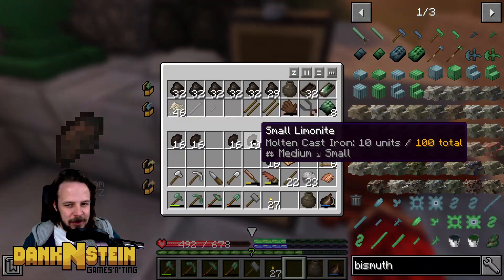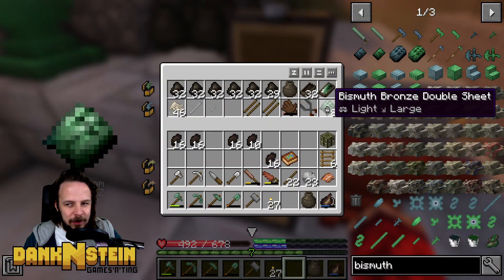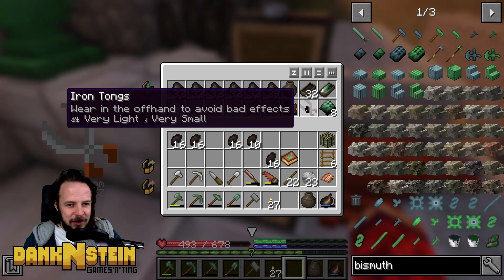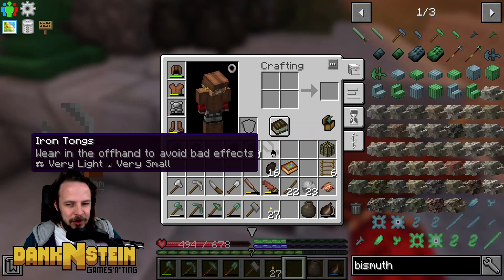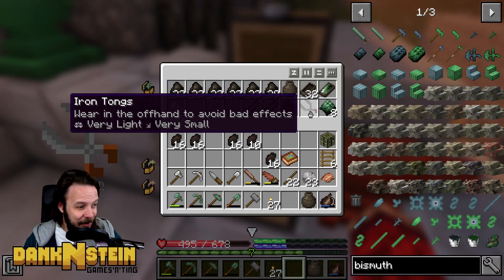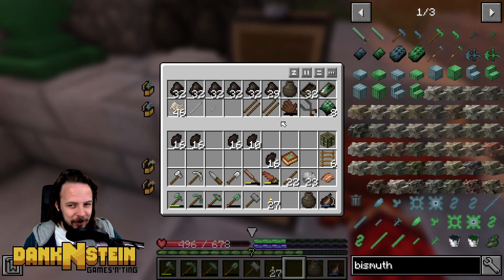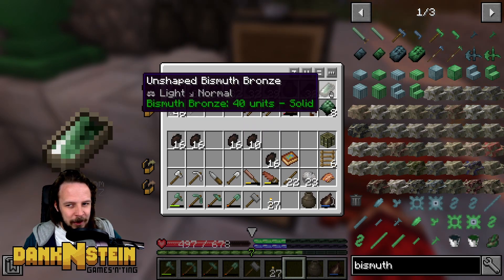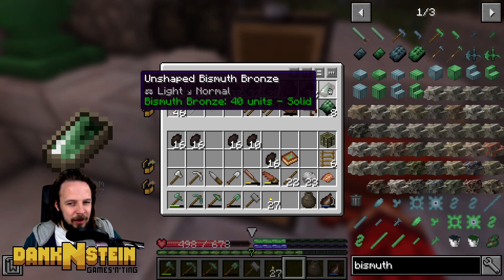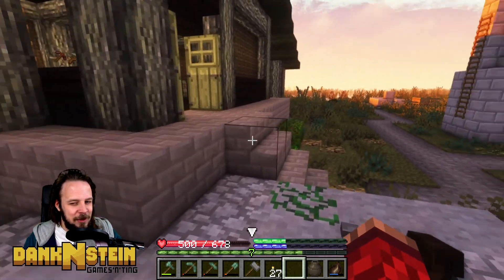Anyway, between episodes I did process all the rest of the bismuth bronze into eight double sheets. I did use the iron tongs, which you'll notice have no durability taken from them. These guys will last us forever it seems. Gone are the days of stressing about mittens. Now we've got 40 units of bismuth there. I would really like to see if I can make maybe 360 units to get up to that. I think 360 is a good place to aim.